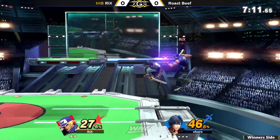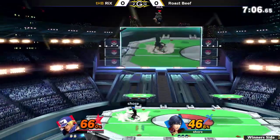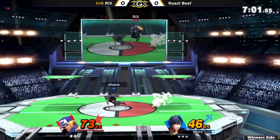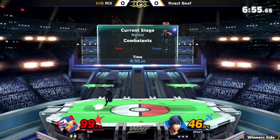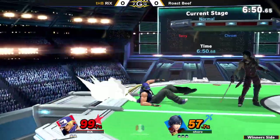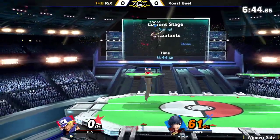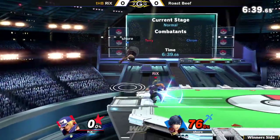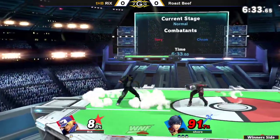In this matchup, Chrom has a lot he can do to Terry while he's trying to recover, but Terry can't really do that much. Even though Chrom's recovery is not very good, it protects itself well enough with those hitboxes. Terry needs to get up to over 100 and then use some of those special moves. I can see power wave being a really good edgeguarding tool, especially against Chrom, because of how big that hitbox is. It seems like in this matchup you really need to hold on to your stocks after 100 so you have access to those and then maybe you can edgeguard Chrom way easier.